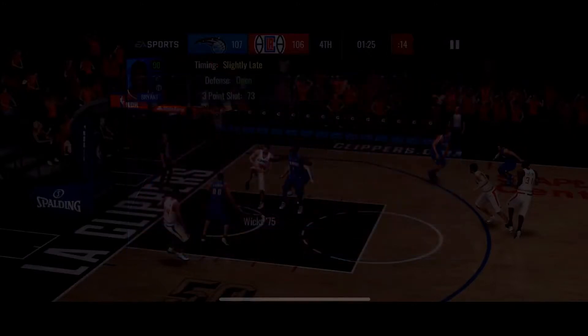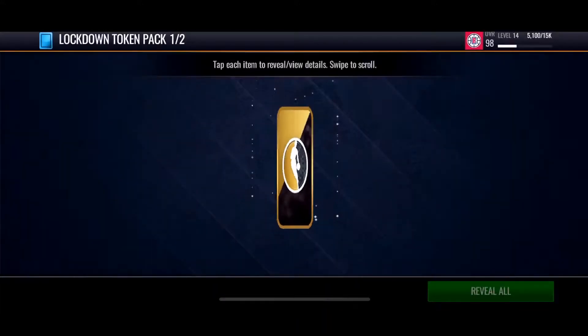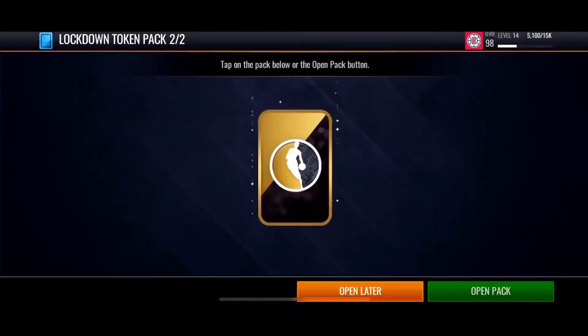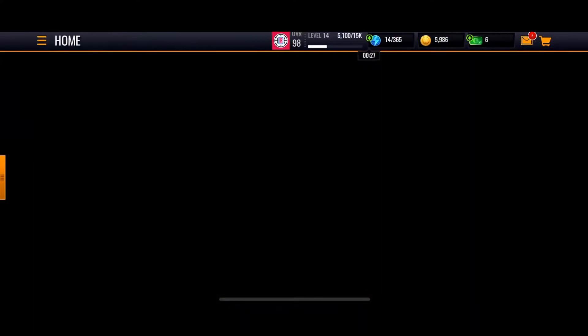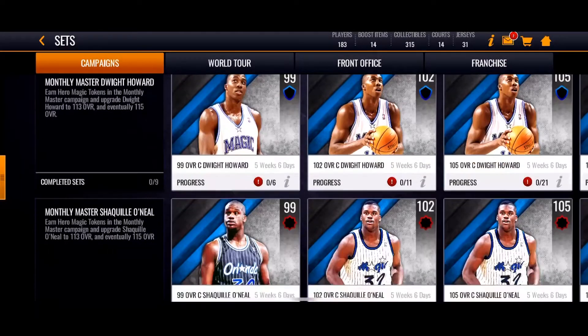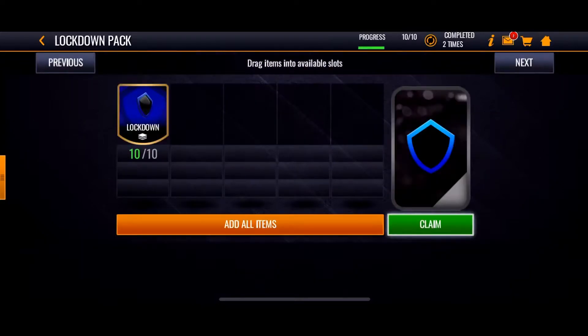I guess the game kind of counts the rebound as a block. Lockdown token pack, just give me two and I'll be fine. It's one token - hoping there's actually another token. Yep, another lockdown token! Now I can actually go ahead and open up this pack. It should be under campaigns. So now we've got the lockdown pack - come on, give me something good. Three, two, one, boom.